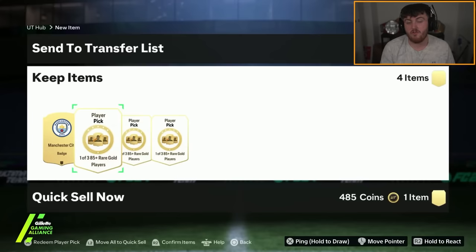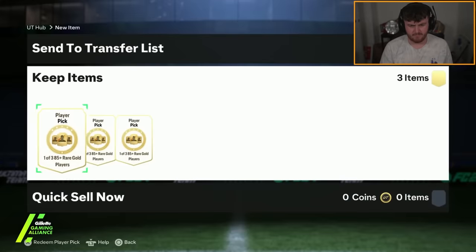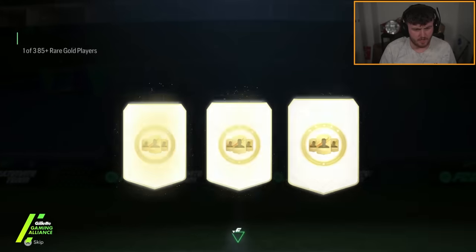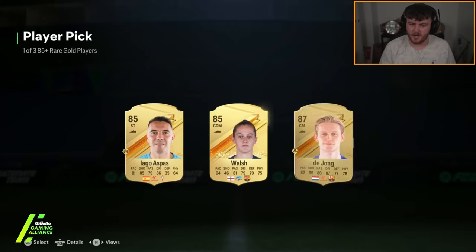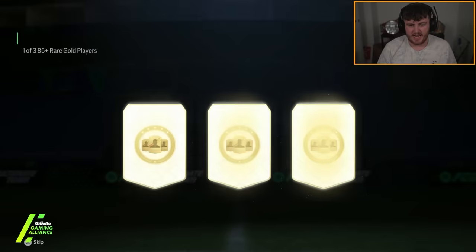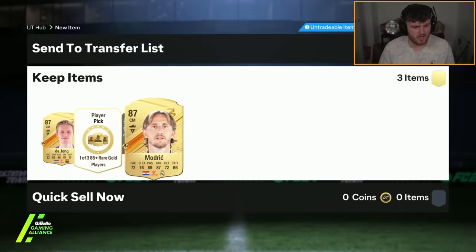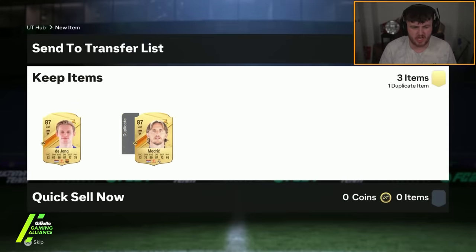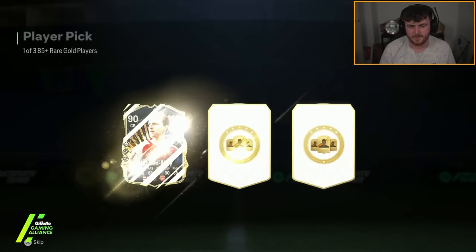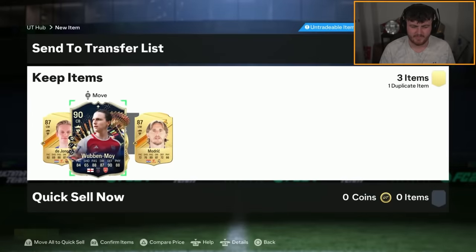Rex is going to be hilarious and discard the United Badge. I really hope you get nothing in your 85-plus player picks now, Rex. We've been suffering enough this season. He's getting his player picks — good, you deserve this. No blues. You deserve this for discarding the United Badge. At least it's not a great one — Wubbenmoy. Unacceptable from Rex.